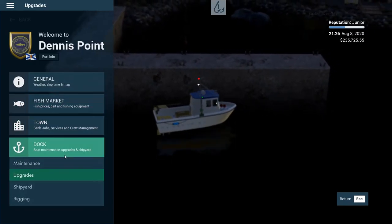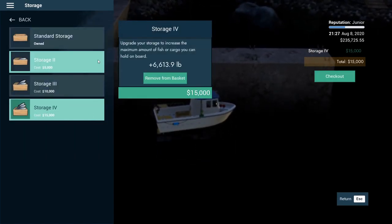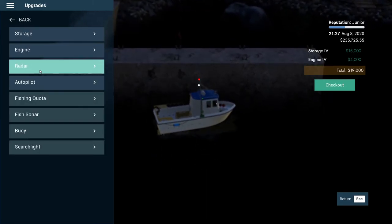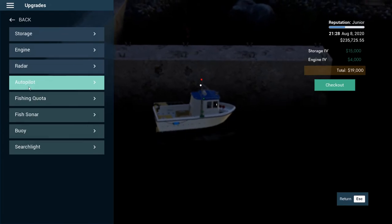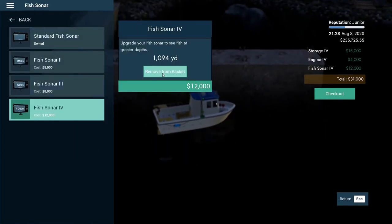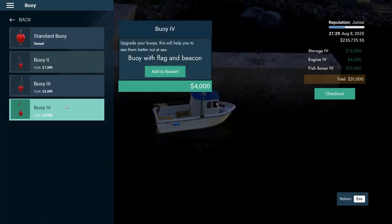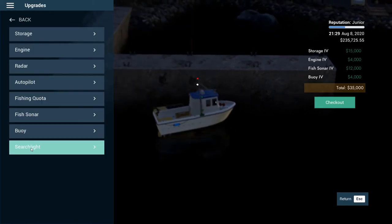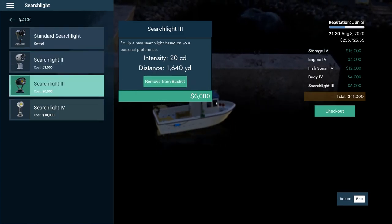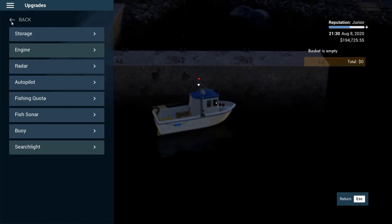Long line is different than deep line, so we'll do that. Let's do some upgrades — this boat was actually really cheap so we'll get some good stuff on it. I'm not worried about the radar or autopilot, but fish sonar — yeah, we'll get the best of the best. We might also get better buoys. That essentially over doubled the price of the boat, but it's fine.